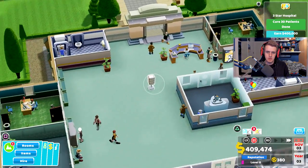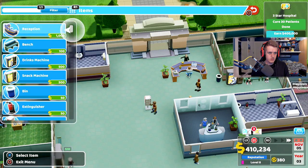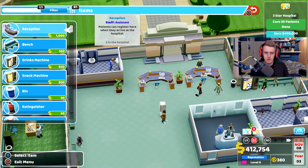So we have a pharmacy now — a bit more money coming through at least. I want to have a reception desk just here, because I feel like we're obviously getting a bit bigger.